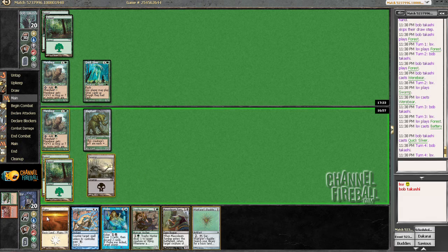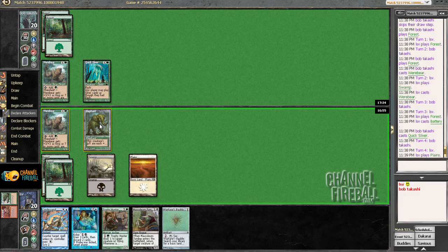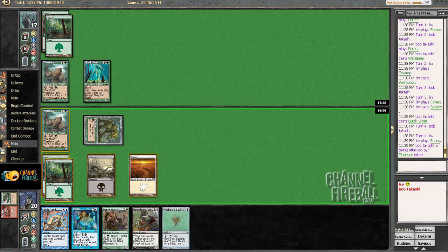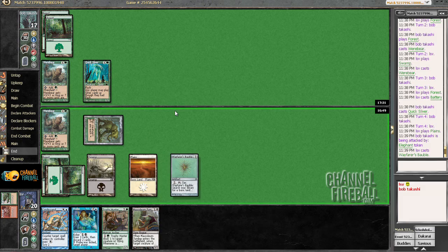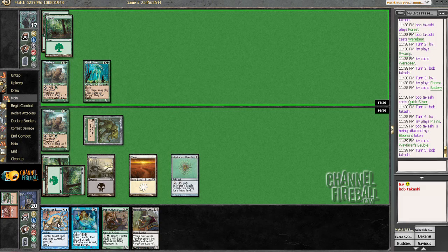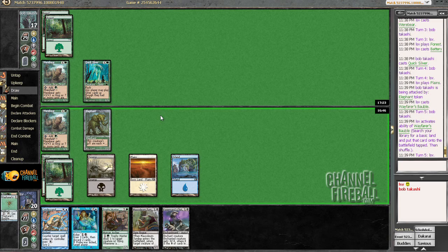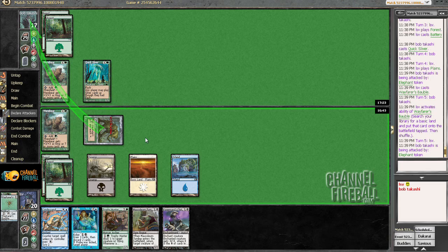There we go — Wayfarer's Bauble, all is forgiven. I don't really want to hit with the Werebear; I think mine's going to be better than my opponent's here. I'll play the Bauble even though it doesn't really get anything on the board, just because I want my island. None of us want to trade our one-ones — one of us is probably wrong. Let's get an island.